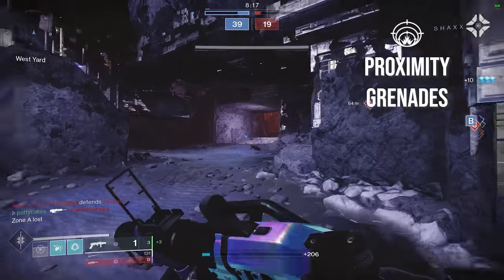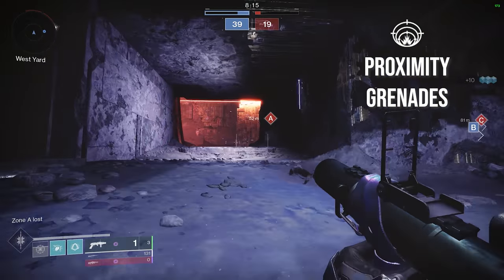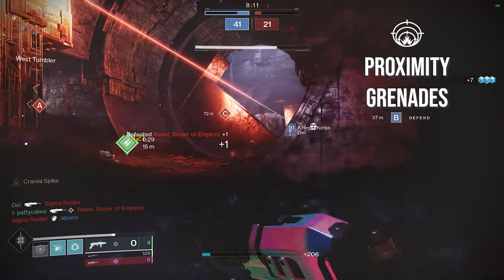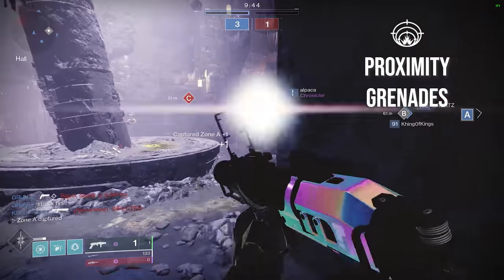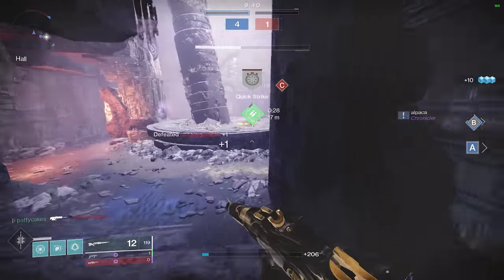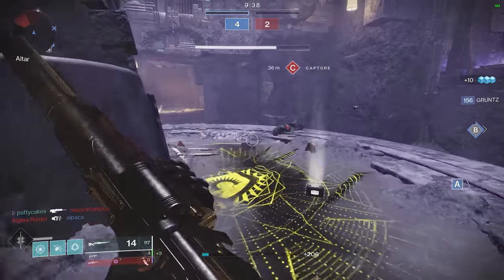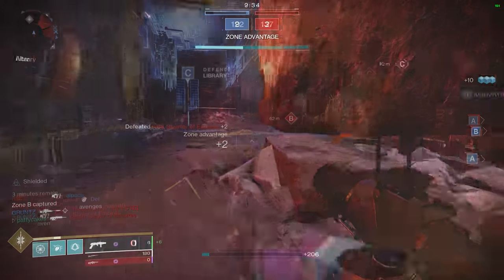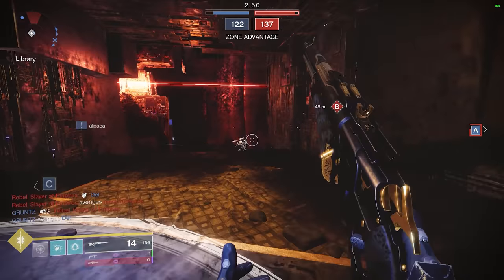However, the perk proximity grenades basically shaves off a huge chunk of the skill gap, because if you shoot the grenade close enough to an enemy, it will automatically explode without you needing to release the button and get the timing right or to land a direct hit. It does reduce the maximum damage a bit, which means that you can't pull off a one-hit kill unless you have some sort of damage buff, but I think that's an okay compromise for reasons I'll explain in a second.